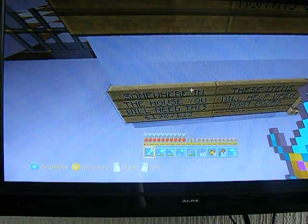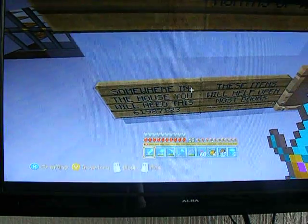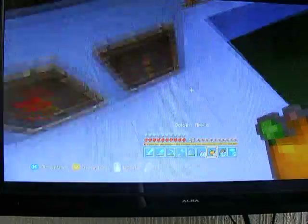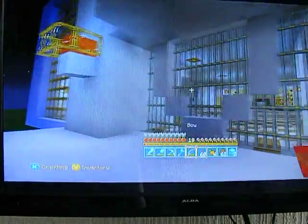Somewhere in the house you will need these items. Basically, you see a lever, then you place it down and a piston thing activates - like a whole bunch of torches.